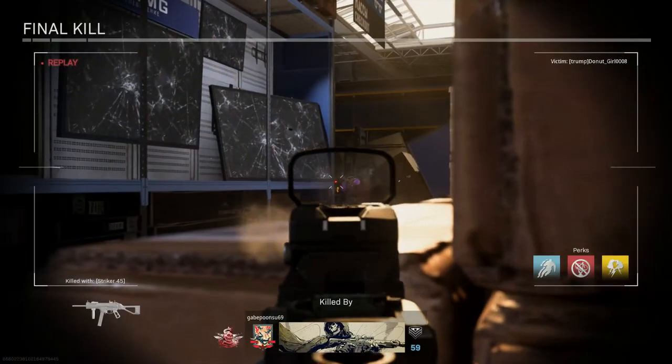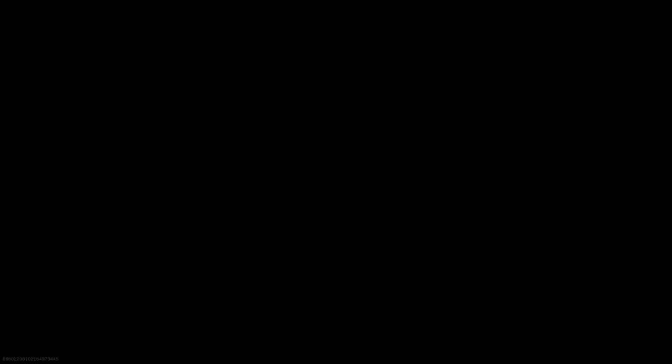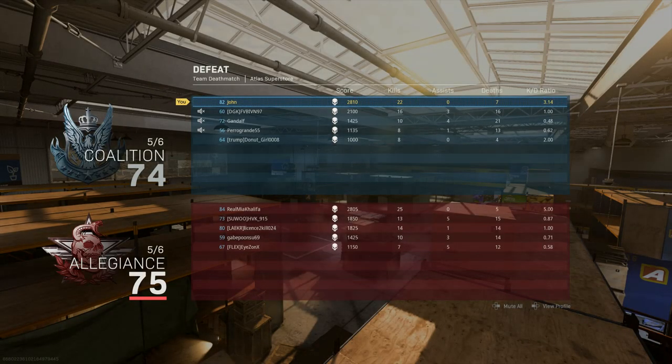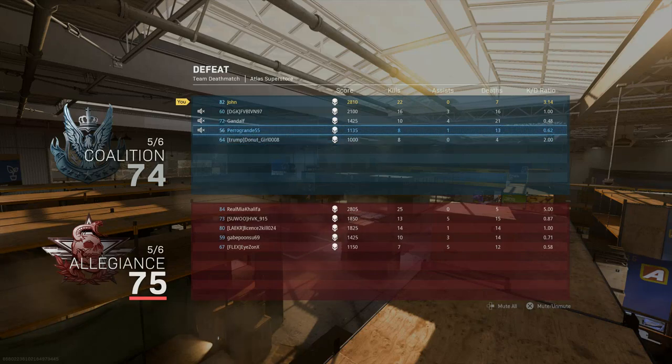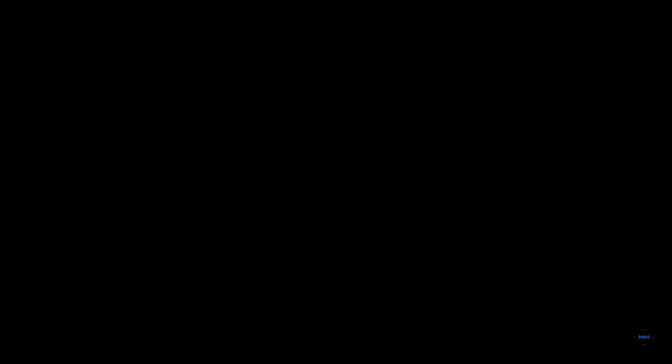Look at these guys — I guarantee they went like eight and sixteen or something. Whatever — not really tripping, at least we got gold for the AUG. It would have been better if we won too. Look at me: 22 and 7, a 3.14 K/D. But look at my team though — 10 and 21. Whatever, the great thing is we are ready to showcase the gold camo.